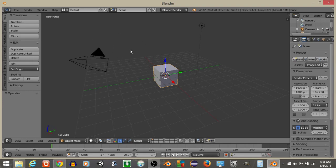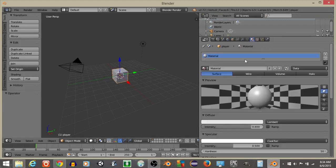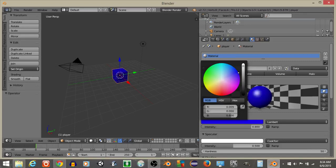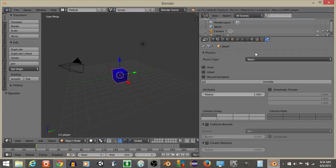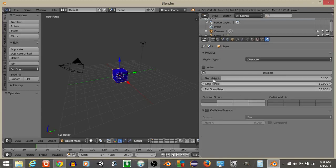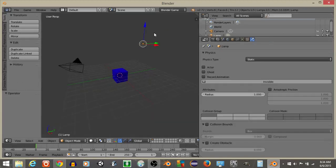This is going to be a combination of health packs and recharging. To start off, we're going to rename this cube in the middle as 'player.' I'm going to add a blue material to our player, then go into the physics tab with Blender Game selected and give our player character physics with actor selected.